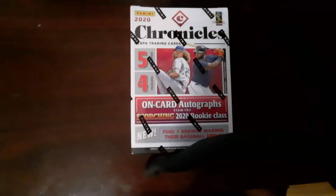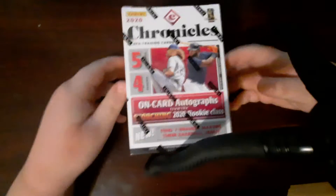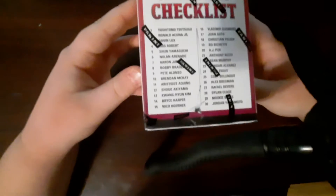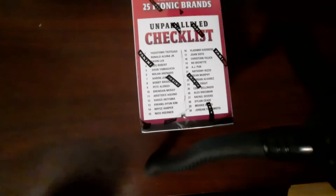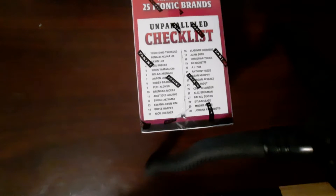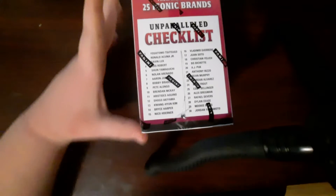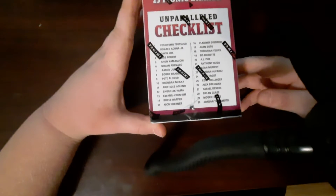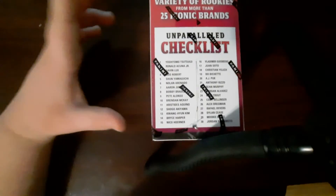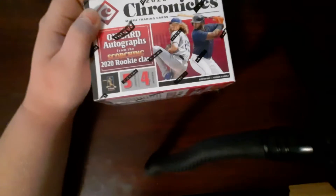Hello everybody, this is Christian and today I will be opening 2020 Chronicles Baseball — the checklist is right here. So what we're looking for is Luis Robert, Bo Bichette, and Kyle Lewis. I was looking on the checklist and I actually didn't see Kyle Lewis for the unparalleled checklist, which is weird, but I'm assuming it's in there. So let's do it.